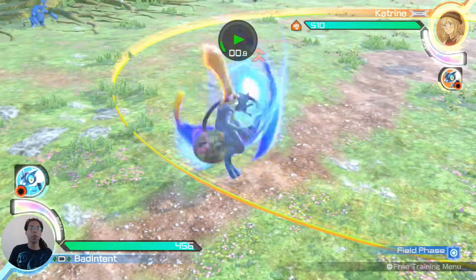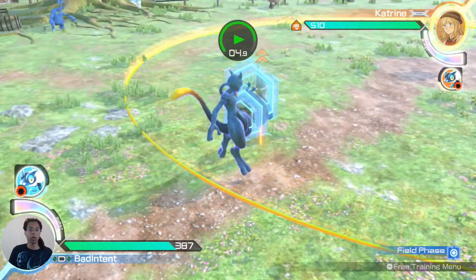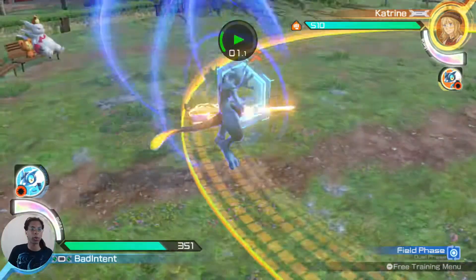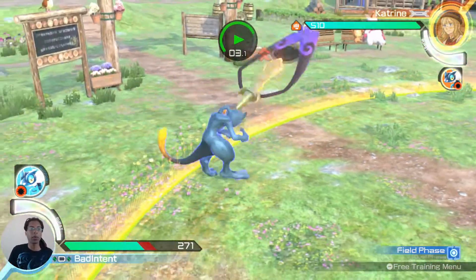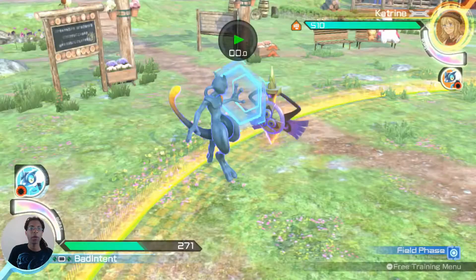If you do end up blocking the homing, a lot of Aegislash players are going to start going for Fury Cutter mixups, or they're just going to go straight for the homing 1, 2, 3. Now here's what you do against the Fury Cutter stuff.